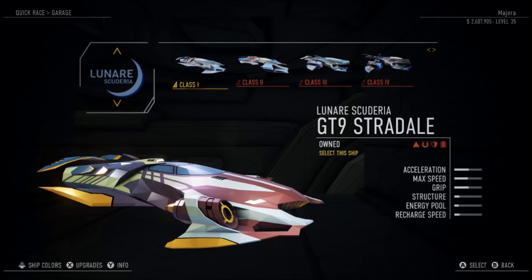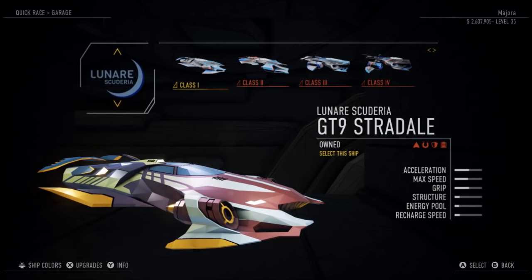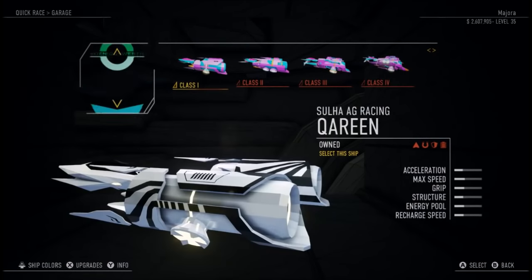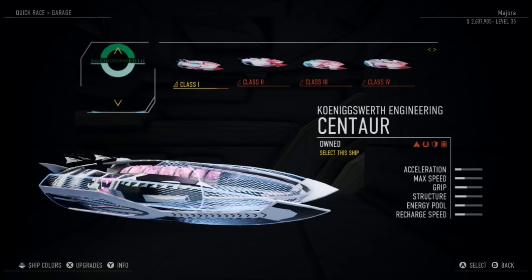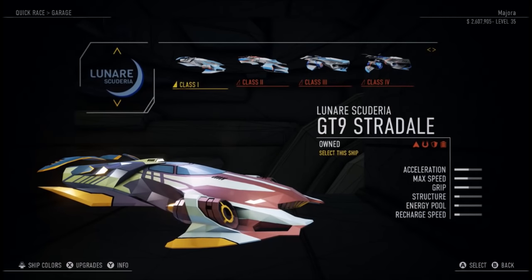Starting with: what ship do I pick? The answer is probably the Ulari right here because it has the best handling in the game. If you're looking for something a little more balanced, it would be the ESA, and nine times out of ten the best ship in the entire game is the Suha. But if you're starting out you really want the handling, so I would pick the Lunari.